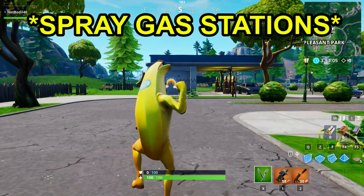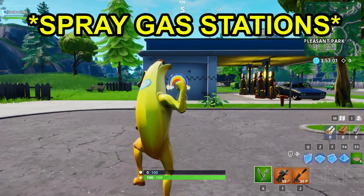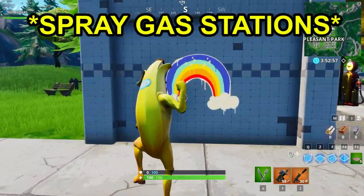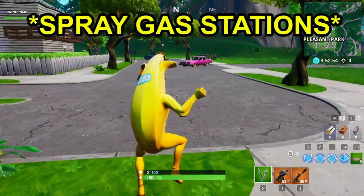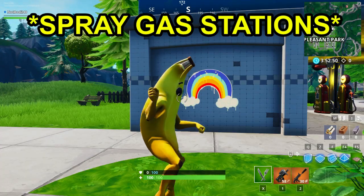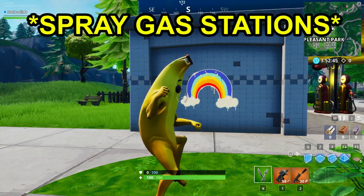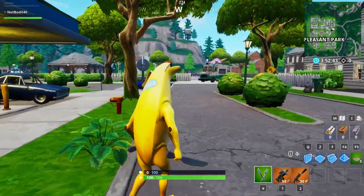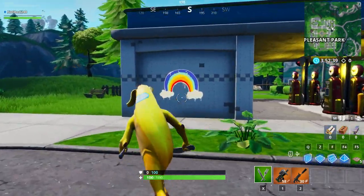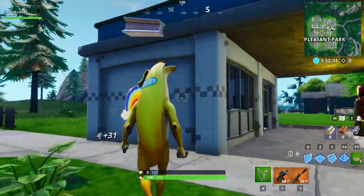Welcome back to another Fortnite video. Today's challenge is to spray different gas stations — you gotta do it on three different ones. I'm gonna show you the locations super fast. We've already sprayed one out of three. This challenge is part of the new spray and pray challenges for week two of Fortnite, releasing in approximately one or two hours.